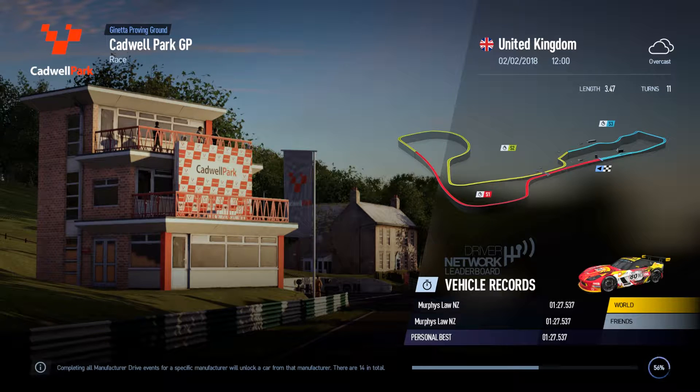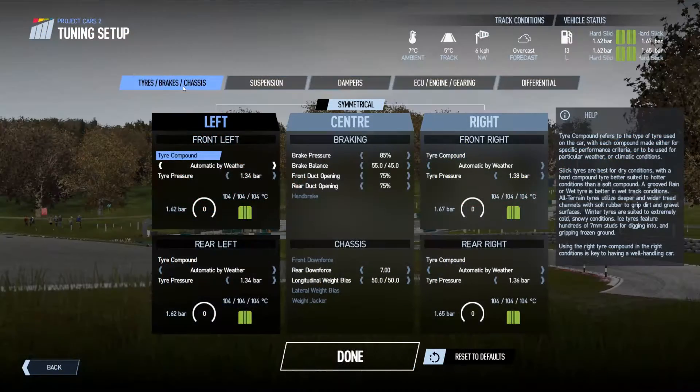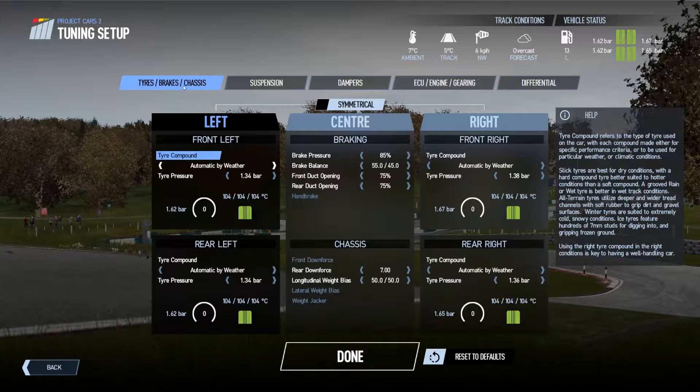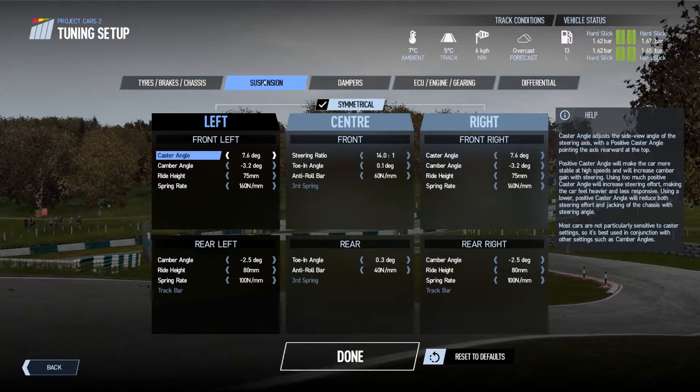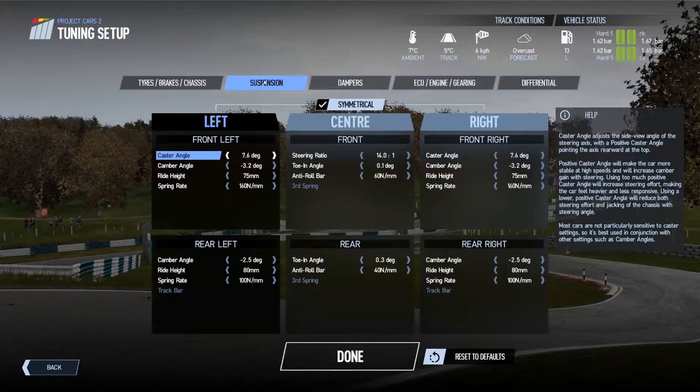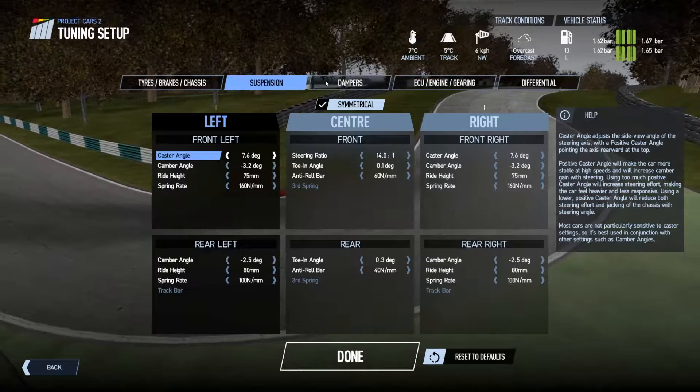Hey guys, Murph here for another Project Cars 2 episode. This time it is the Janetta from Cadwall Park. It's the first of the mark challenges — basically if you've done enough events in a certain car you get to drive more for that manufacturer. This track is actually a ton of fun in a GT4 car, a great balance of speed and the car suits the track really well.